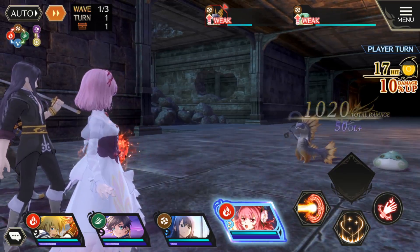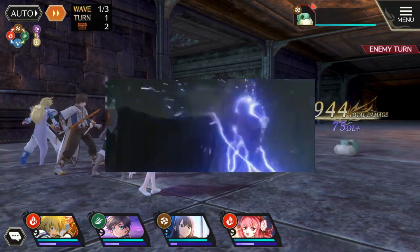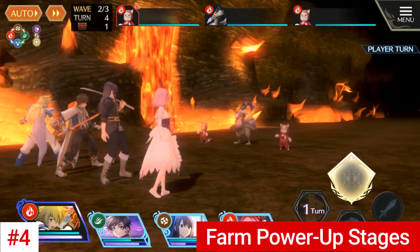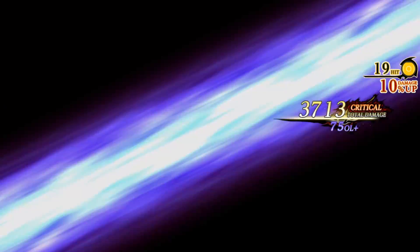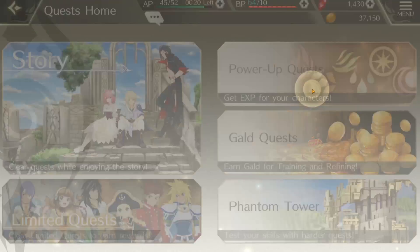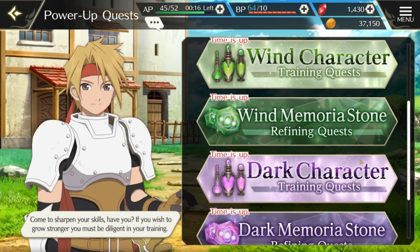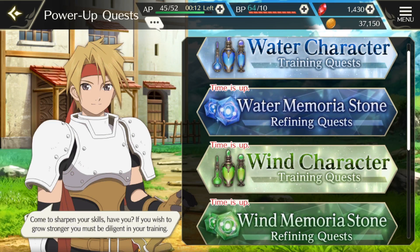But we all know that in gacha games it's not the strategy that wins most of the time — it's just pure unlimited power. Which brings us to the next point: farm power-up dungeons whenever you can. Progressing through the story is always a good idea, but your number one focus should be growing your characters and memoria stones. Each day, three elemental power-up dungeons become available, so keep an eye on those dungeons which correlate to your character's element and dedicate your time to gather their elemental XP potions.